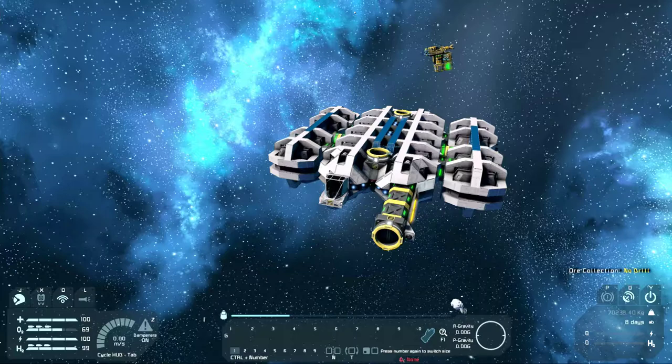We added the cargo pods on the last episode. One of the things we noticed is this is now hideously underpowered with thrust — our thrust-to-weight ratio is way out of kilter. Our forward thrust was okay because we have some large thrusters in the back, but with only four small ion thrusters to control every other direction, it's just not adequate.